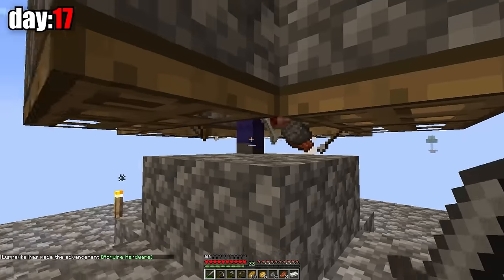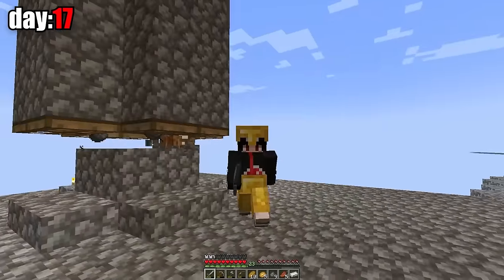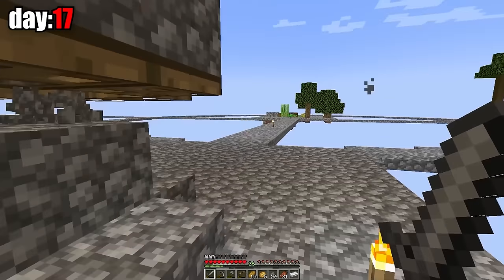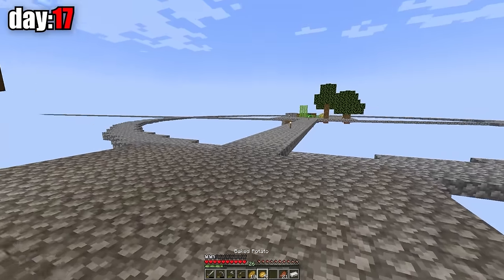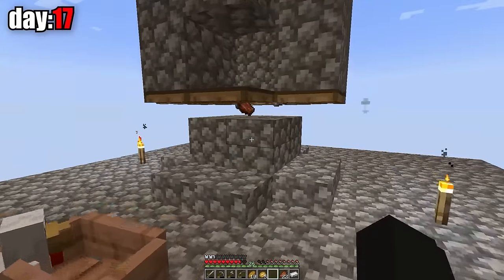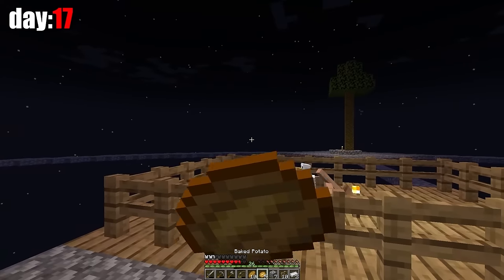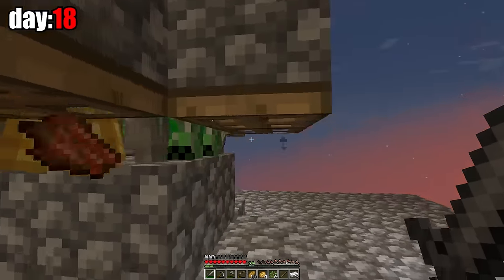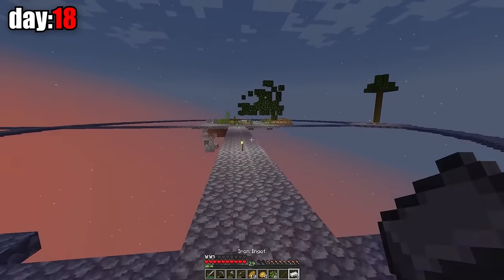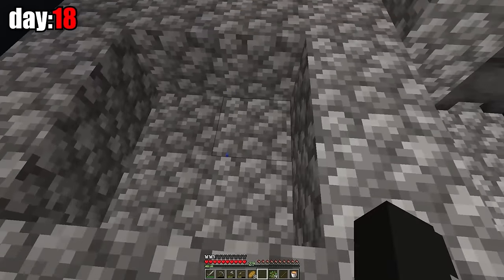It was only on the 17th day that I somehow managed to get iron out of this empty world. A few minutes later I got a golden helmet. There was a zombie on a chicken — that's interesting. I carefully killed all the mobs and got a chicken, which I brought in a boat so it wouldn't get away. There's another iron ingot. Finally I made a cage for the chicken. Here's the third ingot — I have three ingots and can finally make a bucket. I took the lava and made a platform under the island where I poured it.